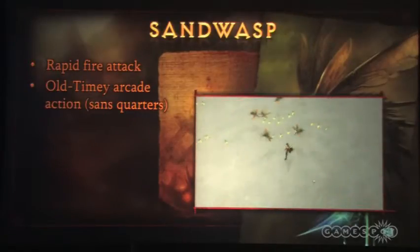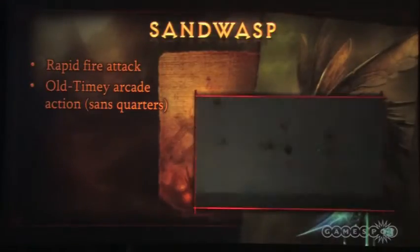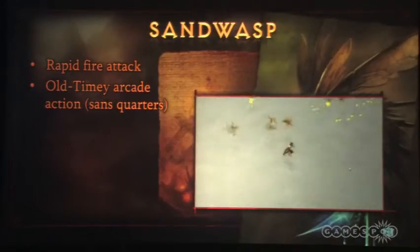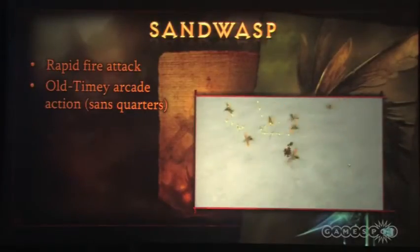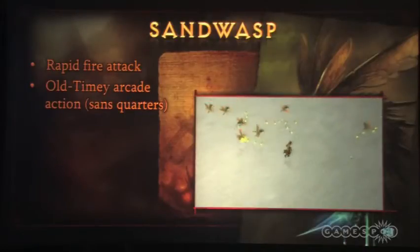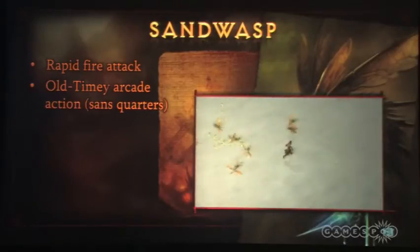So we really wanted to support where design was coming from with this bullet hell idea. We started with the rapid-fire attack concept and tried a whole lot of different kinds of projectiles, but none of them really stuck. Then we got this idea: where does this skill really come from? It's trying to evoke this old-timey arcade action idea. So we hit on the concept — what if the sand wasps actually birthed other little mini wasps that flew at you? That would be really cool and would support exactly where we're coming from.